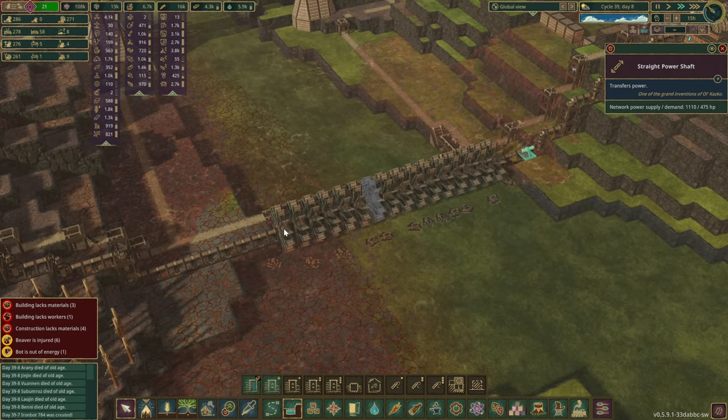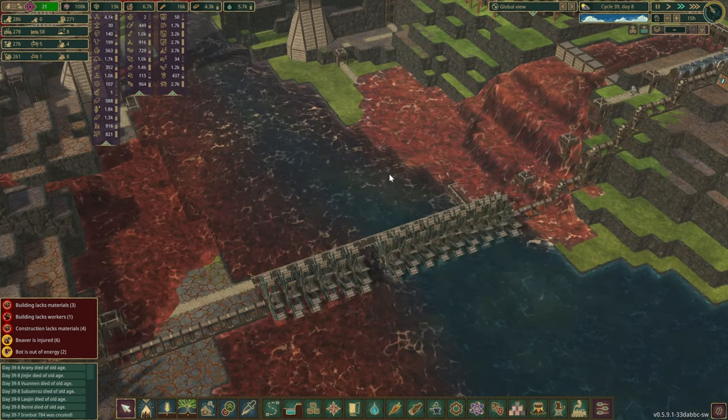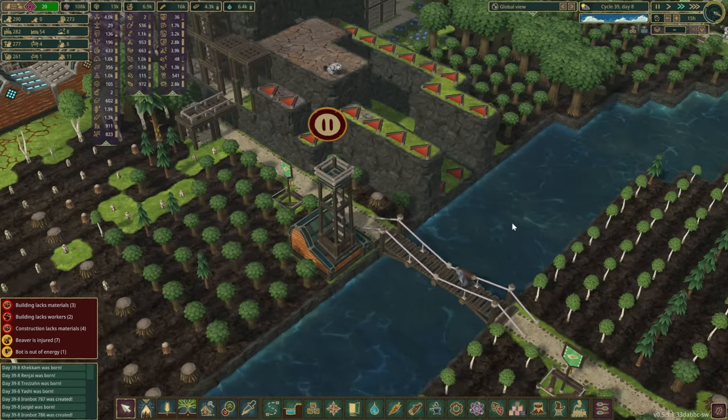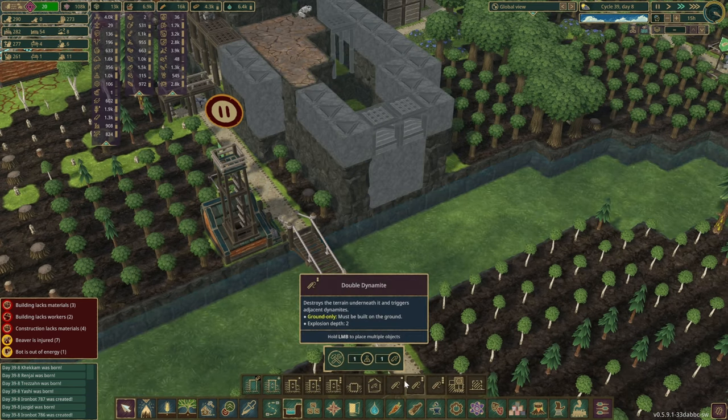On a slightly more positive note, it seems the compact water wheels are pretty much done. How much are you producing over here? We've got 1,100 — well that's not bad at all, and that is quite a few wheels though. We've still got plenty of logs in storage, so maybe we could even do like another row as well if we really want to. Let's have a look at those dams over here.